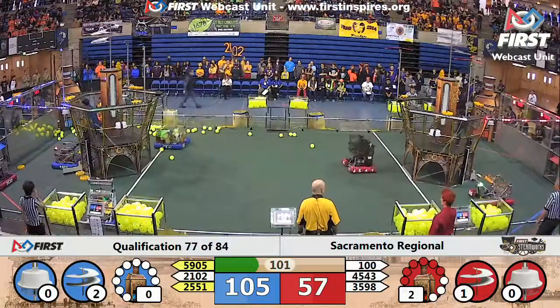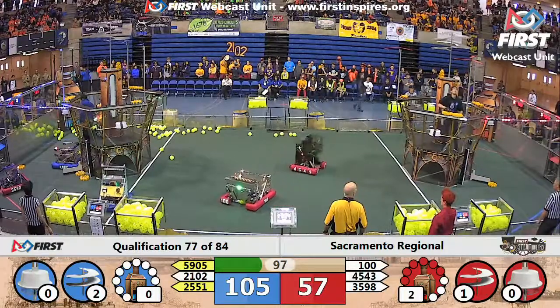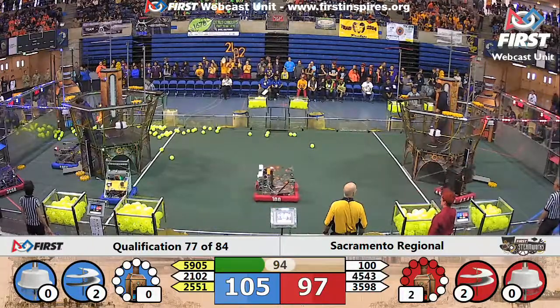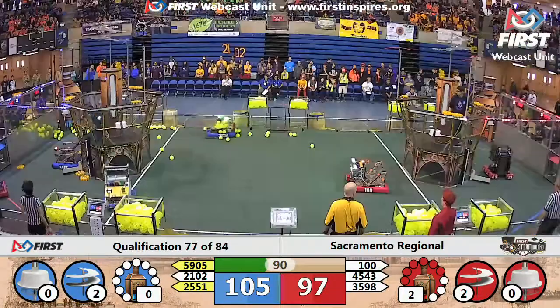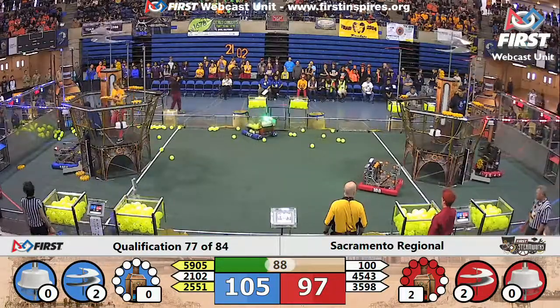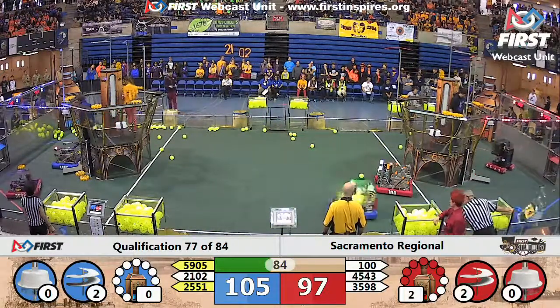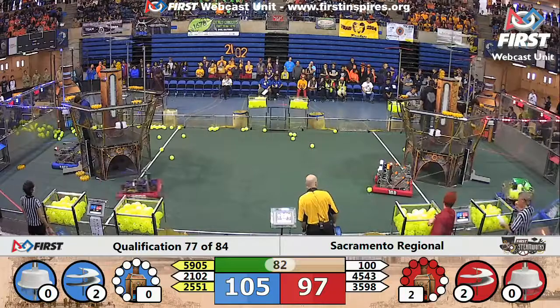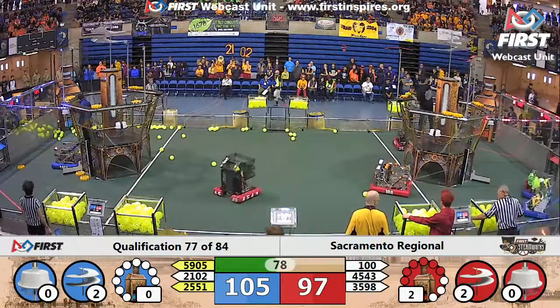The red alliance just needs one more gear delivered in order to get their second rotor up and running. Rotor number two is now operational on the red alliance side, bringing them to 97 — within a couple of points. That's enough pressure to make the difference. Both teams are now working on their third rotor. The blue alliance has one gear; they need three more. The red alliance is in the same boat — they need three more gears to get their third rotor moving.